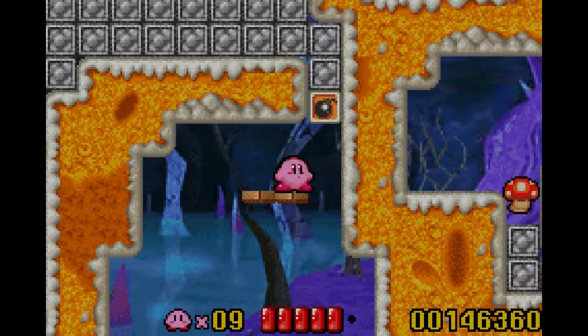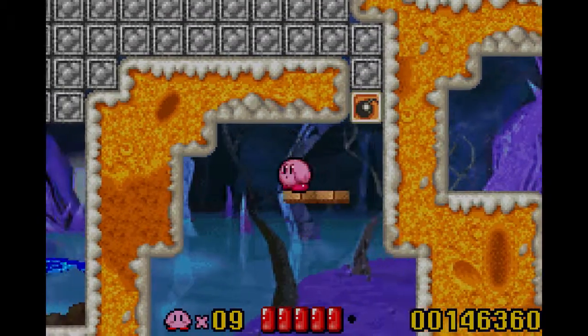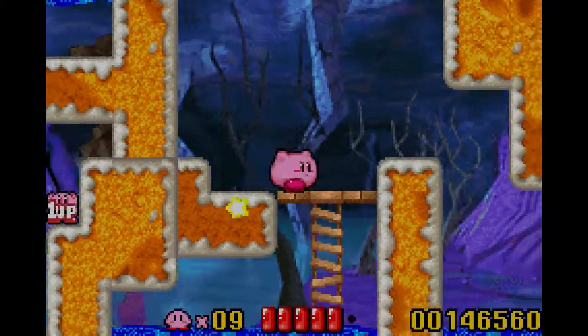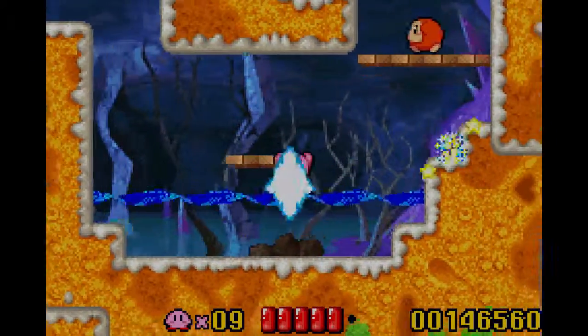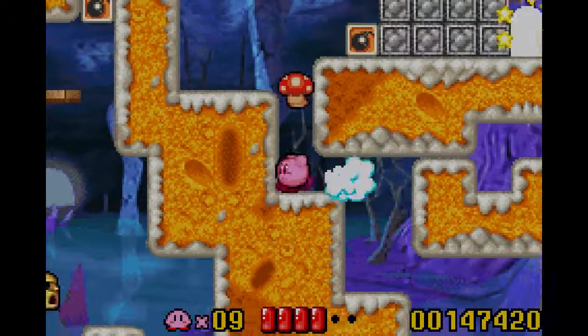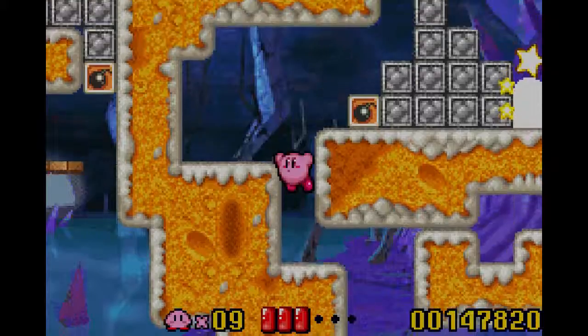If we had something like UFO or sword right here, we could've gone down there and gotten that one-up. Oh well. We were close. We were close. And that Bronto Bert needs to leave me alone — and same with that Cappy.